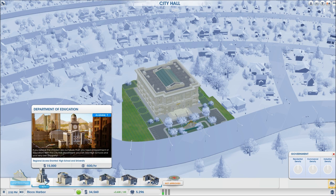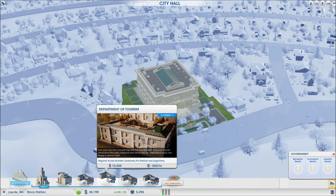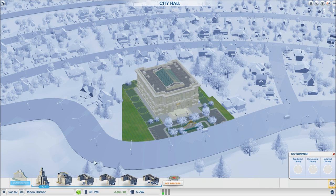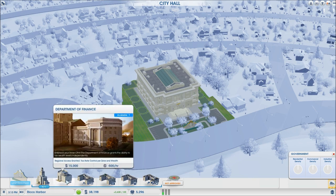The departments all cost fifteen thousand to five hundred. This is where having more than one town becomes essential — you cannot build everything. If I build a department of education in my town, the entire region technically has a department of education. So this is where you divide up the work and say 'I'll have this, you have that,' so all the bases are covered.